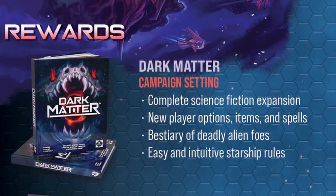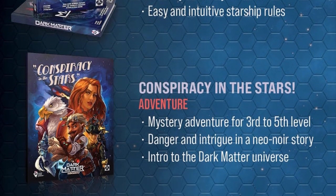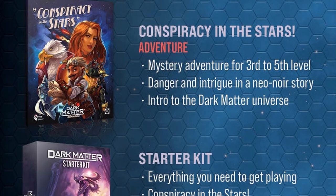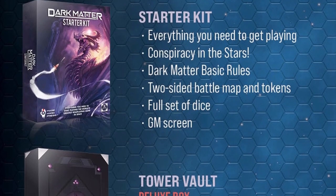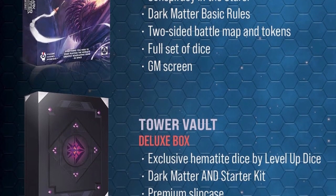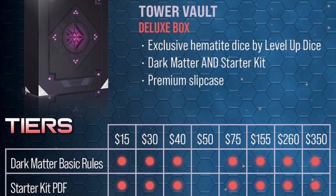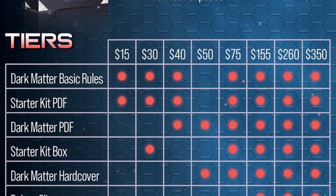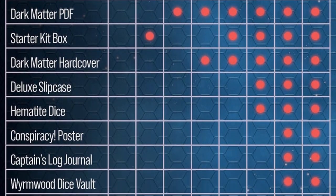Before we get into anything, Dark Matter came out a little over a year ago, but right now they have a Kickstarter going on for a boxed starter set. You can also get a physical copy of the core book, or a bundle of the boxed starter set and the core book. That's honestly probably the best value you're going to get right now, and it helps the publisher put out a new starter set — I'm always for starter sets, it helps people get into the hobby.